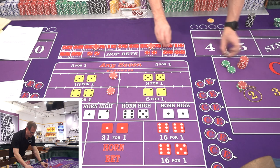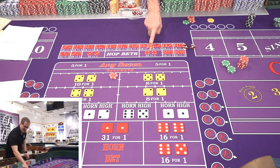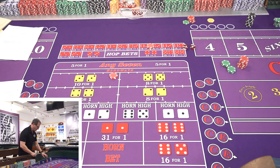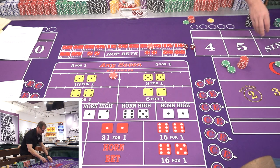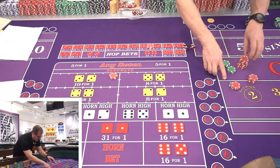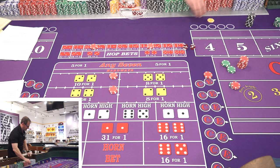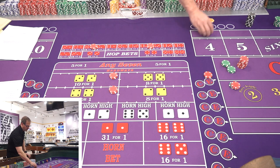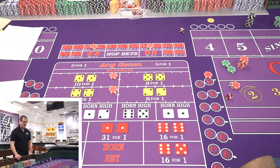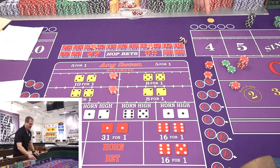Roll two: eight easy. We lose the field and the hard eight, but we get paid $70 on the easy eight hop. After replacing the field at $40, the easy eight, and the hard six — we net a positive $10. Roll three: nine, center field. We win $40 in the field, lose $20 on the hops, netting plus $20. At this point we take that $20, add it to the existing $10, and place a $30 five — now covering four more ways. We have 30 ways to win and only six ways to lose.